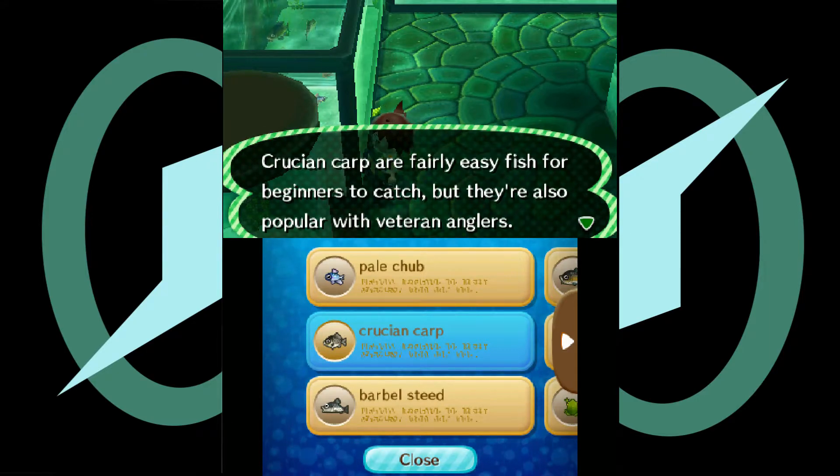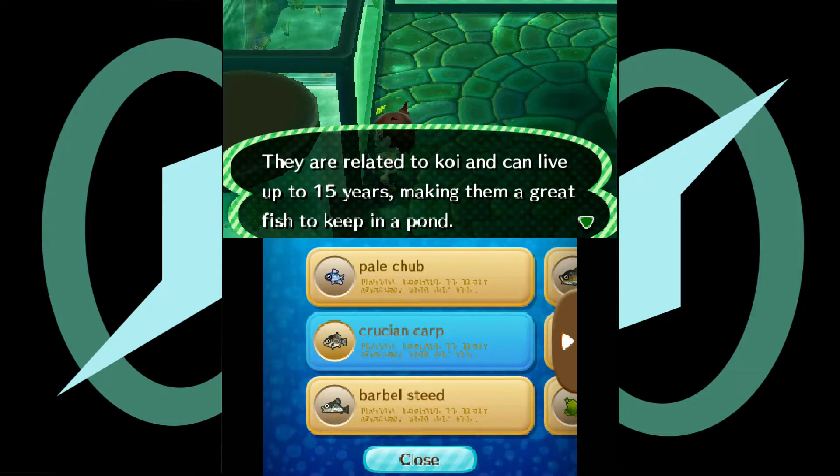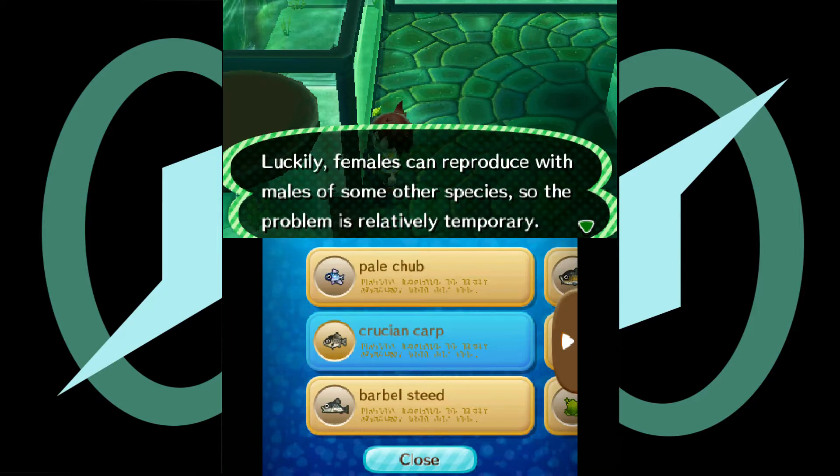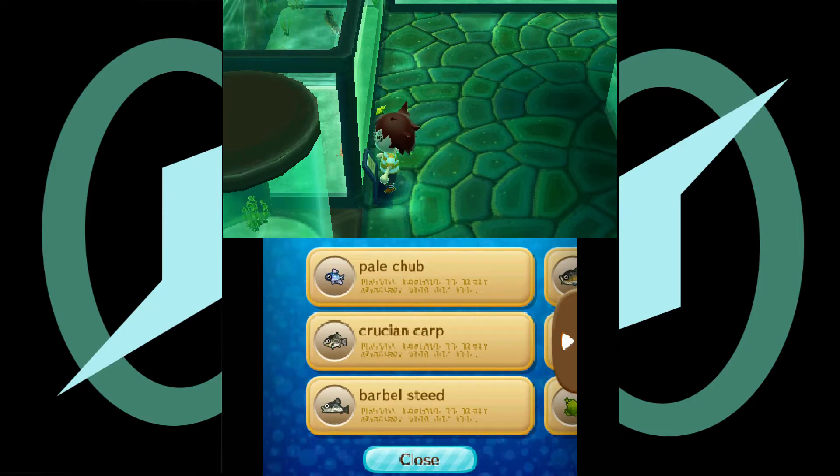Crucian carp. Crucian carp are a fairly easy fish for beginners to catch, but they're also popular with veteran anglers. They're related to koi and can live up to 15 years, making them a great fish to keep in a pond. Offspring are seldom born male, so a female's significant offspring are males, making populations suffer. However, females can reproduce with males of some other species, so the problem is relatively temporary. It's a little odd, don't you think?